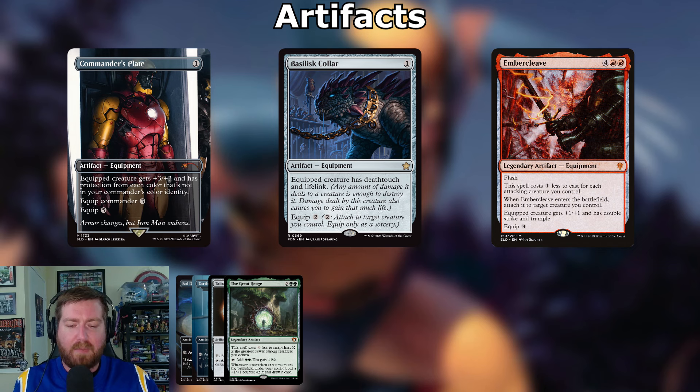Our commander is all about dealing damage, so we're adding spicy equipment. Commander's Plate from the Iron Man Secret Lair: one mana, equipped creature gets +3/+3 and has protection from each color not in your commander's color identity; equip your commander for three or anything for five. Basilisk Collar: one mana, equipped creature has deathtouch and lifelink, equip two — double damage means double life. Embercleave: four and two red, legendary equipment with flash — costs one less for each attacking creature, when it enters attach it to a creature; equipped creature gets +1/+1, double strike, and trample; equip three.